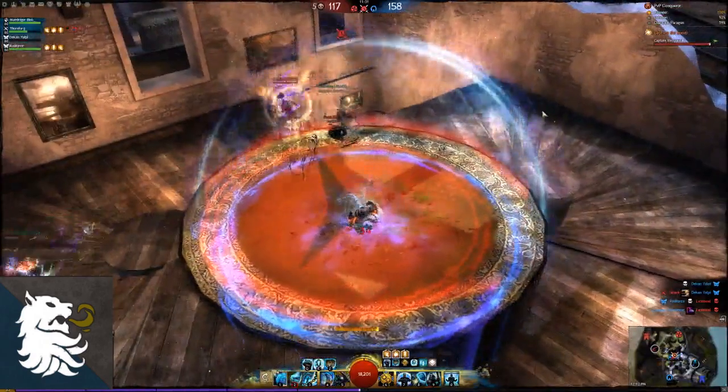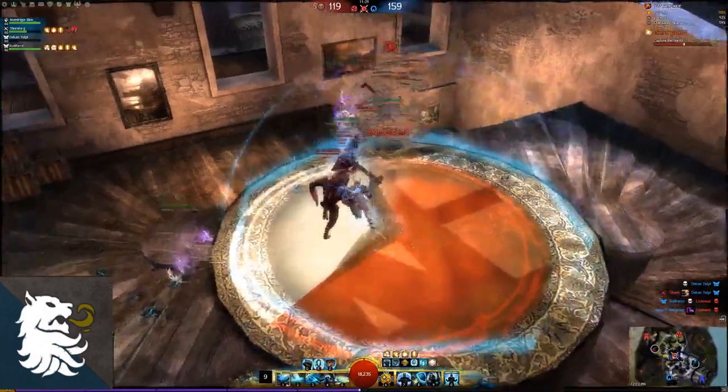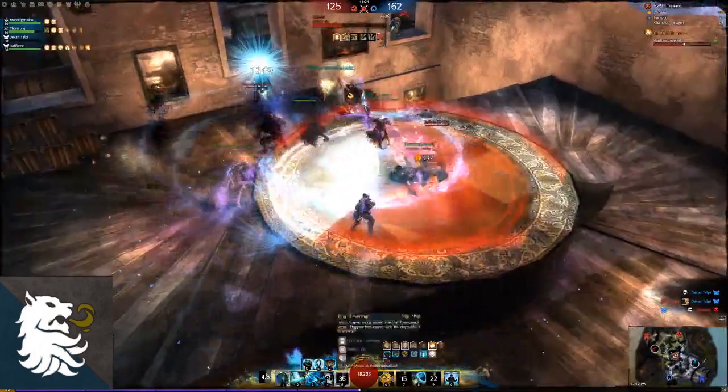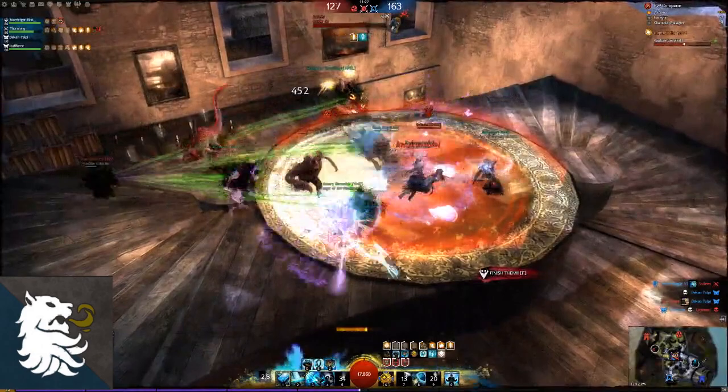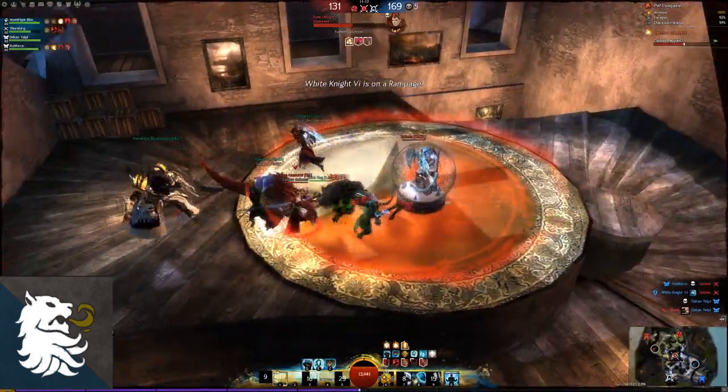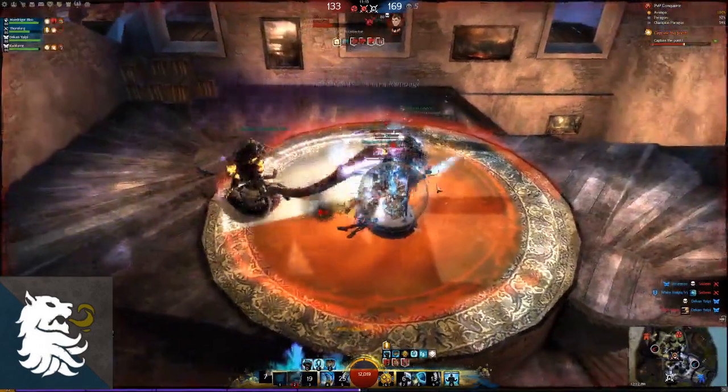I roll to the center of the point to use my number 5 and my shield to push him out. I change to my hammer using number 5 to revive one of them and he goes down. I change to my scepter to immobilize the necromancer and then my team pretty much kills him.